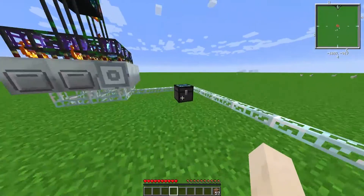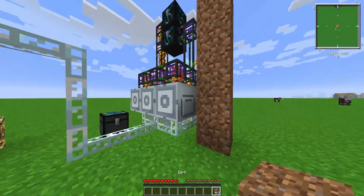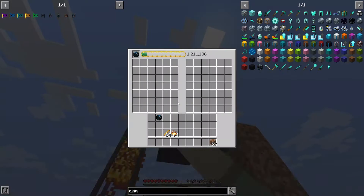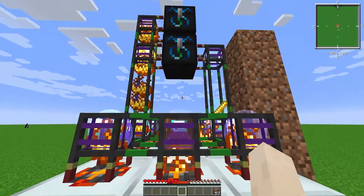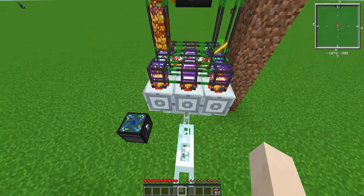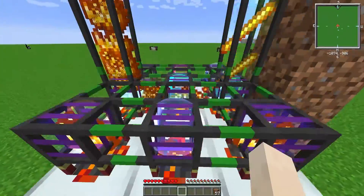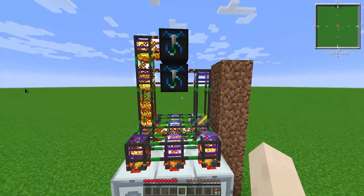You can obviously turn that extra EMC into anything you'd like — collect it with a high EMC item from the top chest. It's pretty fast and you can scale this up to any size, but I recommend stopping at a five-by-five.